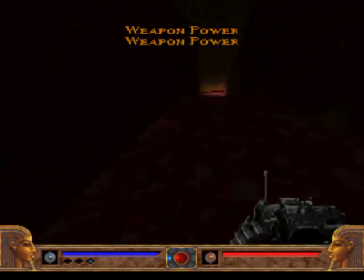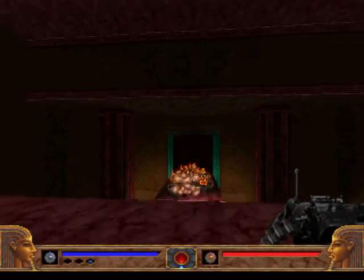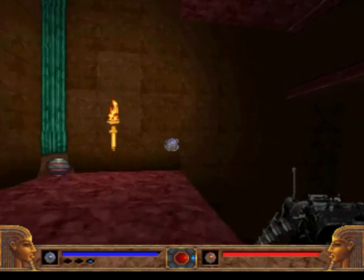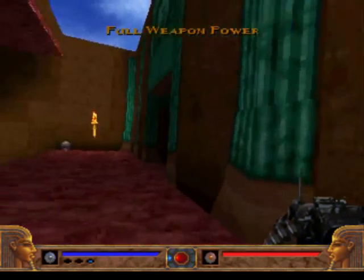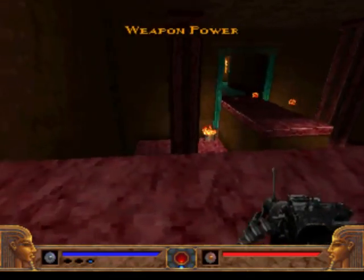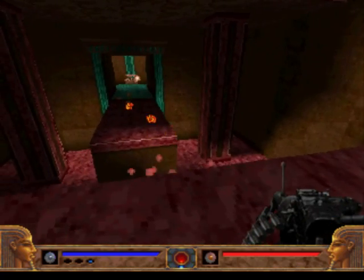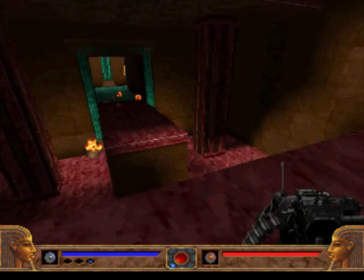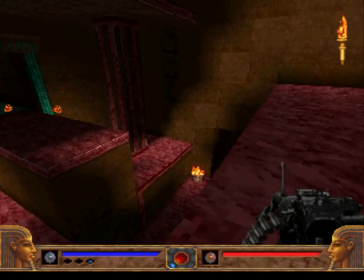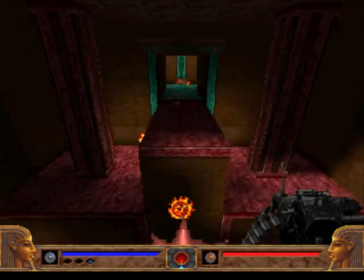Since we have the earth symbol we can open that door. Inside, those fireballs will open a path for you — there's also a full weapon power-up should we need it. By the way, these fireballs are a serious threat: one direct hit deals damage equal to three-quarters of your health bar. Two hits and you're dead even at full health.